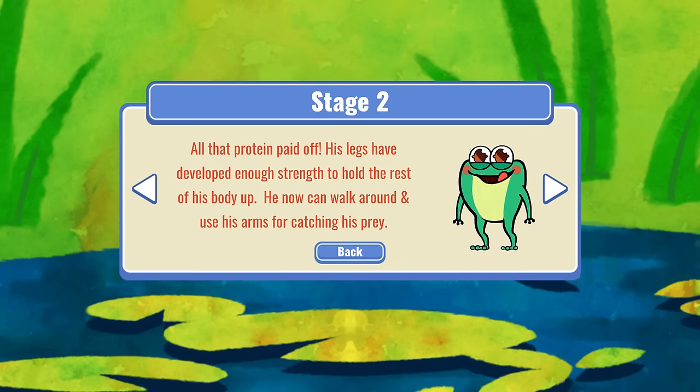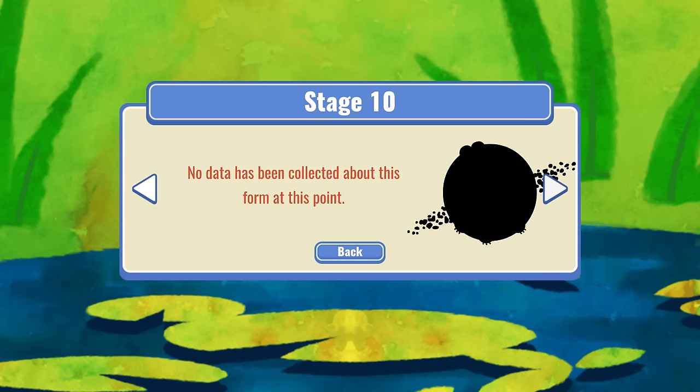We've evolved! All that protein paid off. His legs have developed enough strength to hold the rest of his body up. Now he can walk around and use his arms to catch prey. As you imagine we've got several forms — it goes all the way up to stage 10. I bet you can't guess what that is.